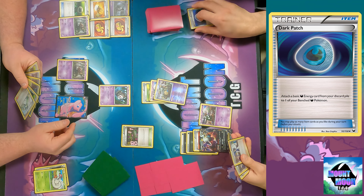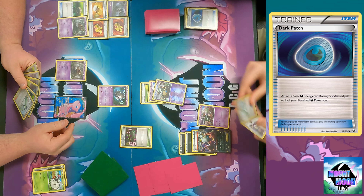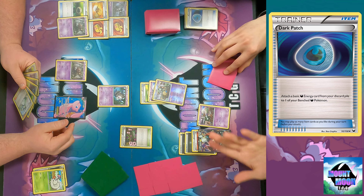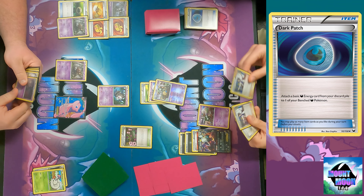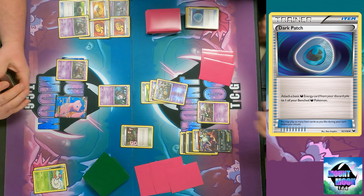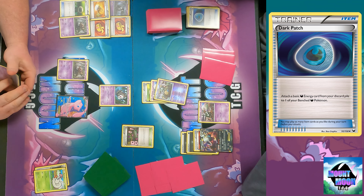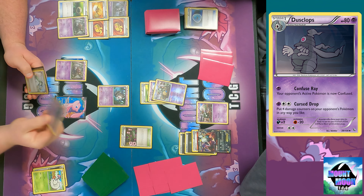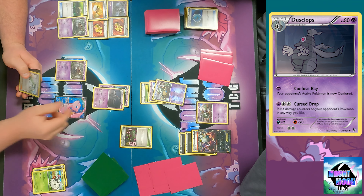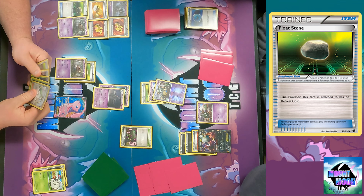I did have Double Colorless but I decided to save that. My hands have been terrible this whole game - it's only the second turn but they've been just awful. I'll play a Dark Patch - attach a basic dark energy from your discard pile to one of your benched dark Pokemon. Darkrai needs three energy to attack so I'm stalling. You fool, you let me live. Not my choice - I didn't draw enough for Darkrai.